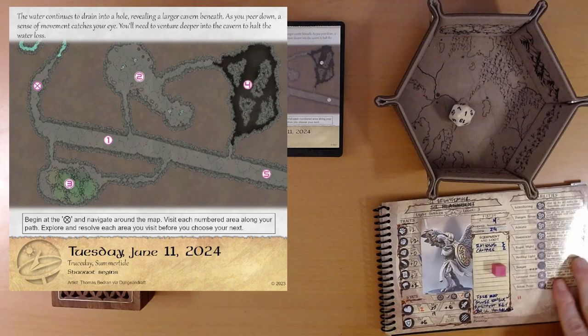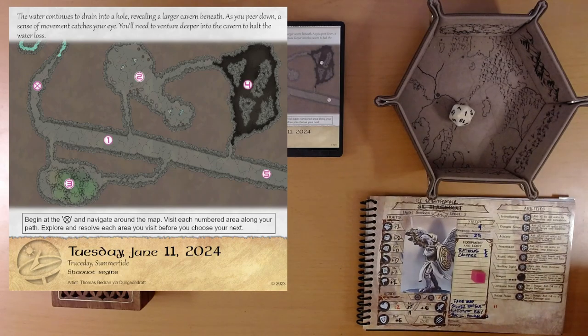We're down to 11 health. We're not quite half dead yet. All we've done — I guess we were in a couple of fights. Okay, that was area 1. We'll head down here to area 3.